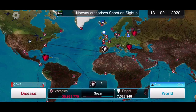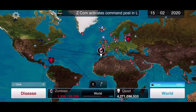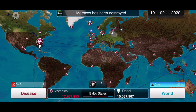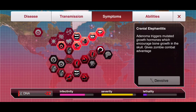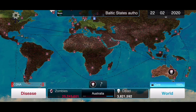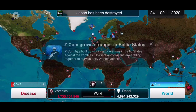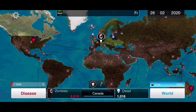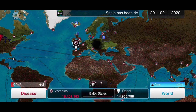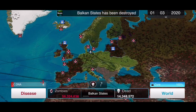We want to send zombies to France. Now the Balkan States should be pretty much done. Let's make our zombies do a little more combat damage. Then send the Australian zombies to New Zealand, send zombies to Canada, send zombies to the UK, and send zombies from the Balkan States to Central Europe.